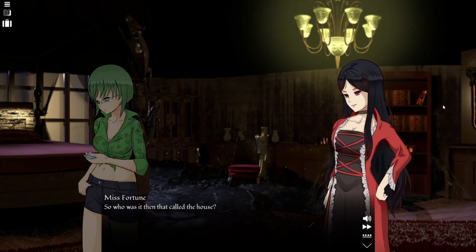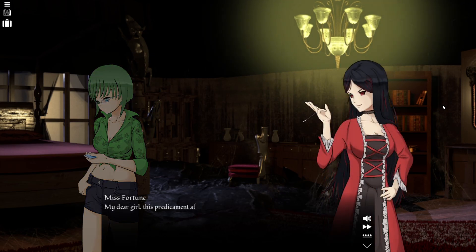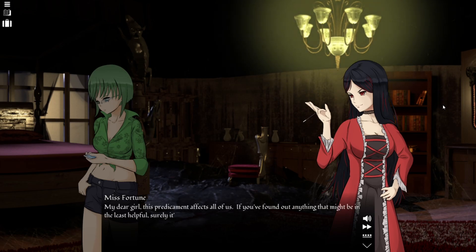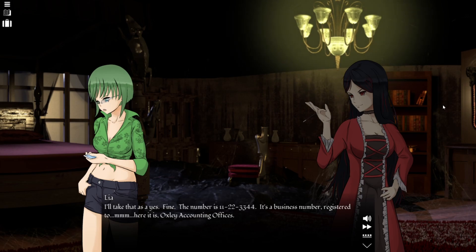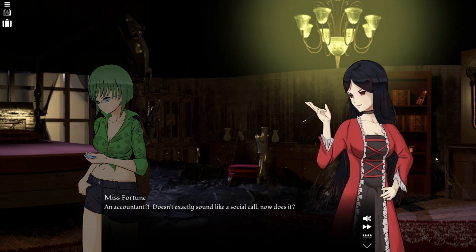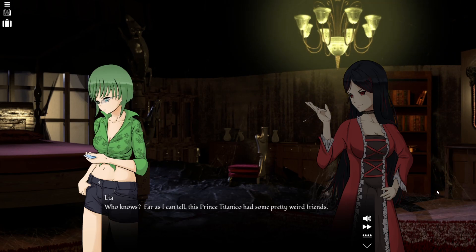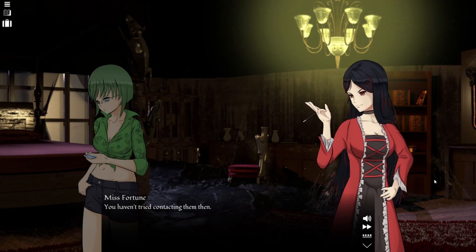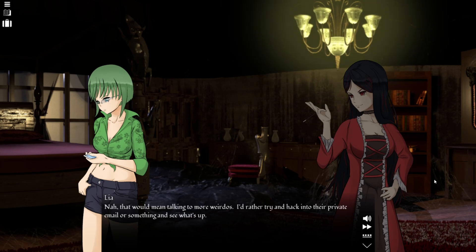So who was it that called the house? If I tell you, will it get you to leave me alone? My dear girl, this predicament affects all of us — if you found out anything helpful, surely it's in all of our interests for you to share it. The number is 112233344. It's a business number registered to Boxley Accounting Services. An accountant? It doesn't exactly sound like a social call. No, does it? As far as I can tell, Prince Titanica had some pretty weird friends. I'd rather try to hack into their private email and see what's up.